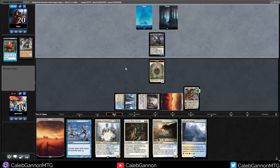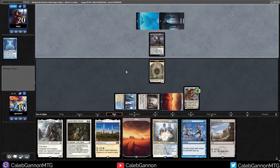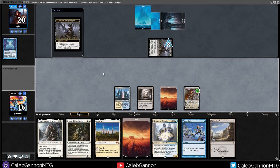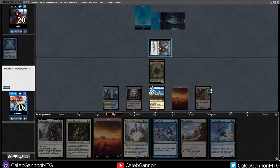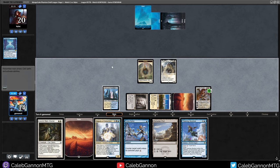Griselbrand doesn't scare me too much. That could be good or bad. I have like the same hand but also Karakas now, so I'm not too mad about that. We block. I don't think they should have attacked because their dude is now tapped. So let's make a Soldier, play Karakas, bounce Griselbrand, play Thalia, hold up Force Spike. Seems good.